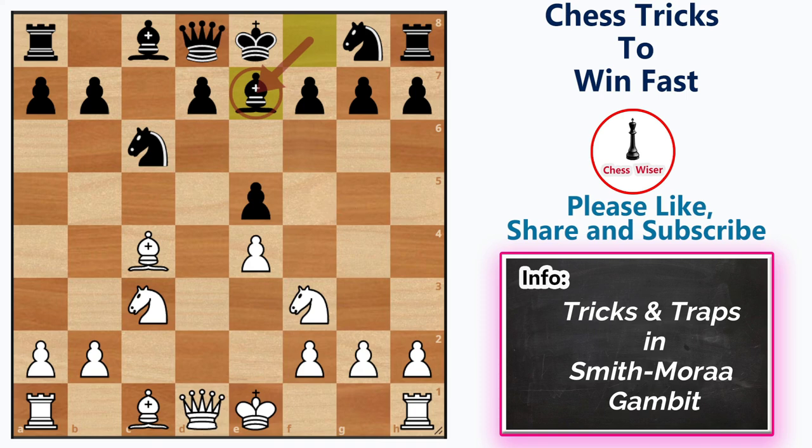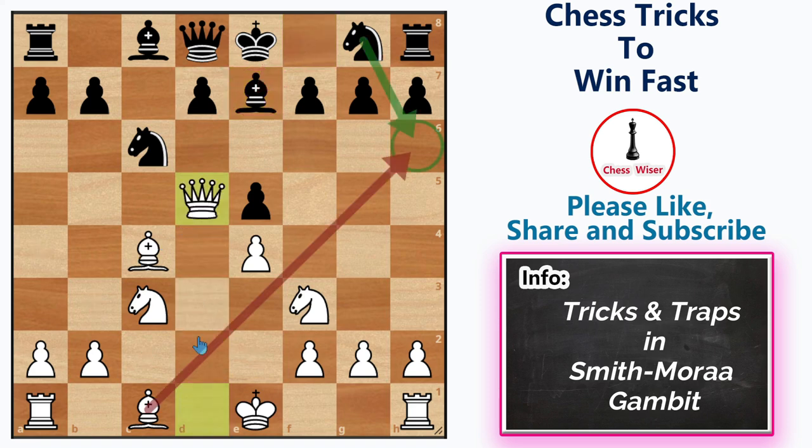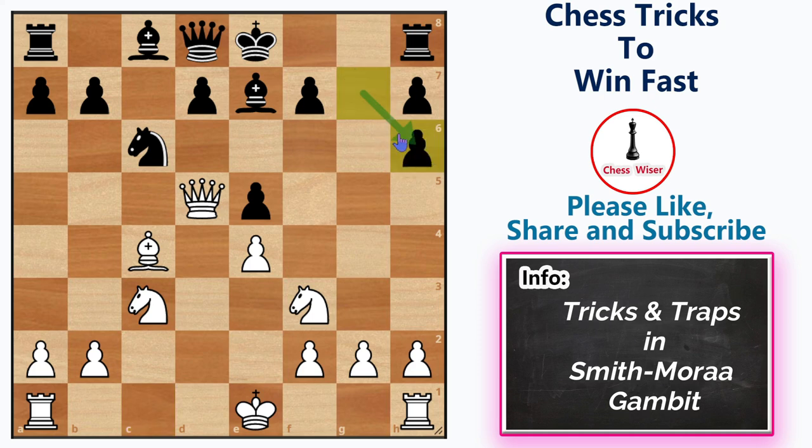We can simply win the game by playing queen to d5, forming a strong battery against the weak f7 and threatening checkmate. If black tries to defend the mate with knight h6, we can simply take that knight. If black recaptures that piece, then we can simply deliver mate on f7.